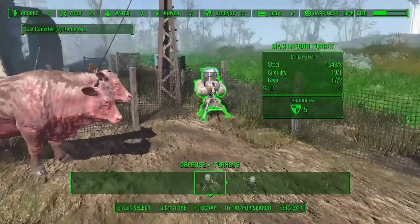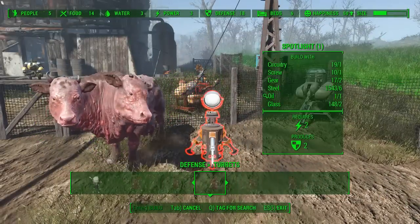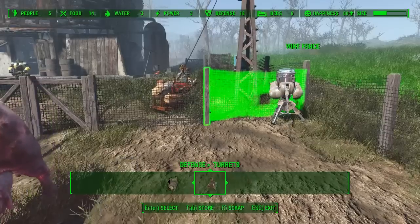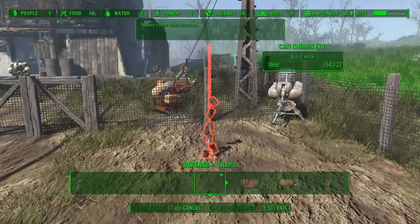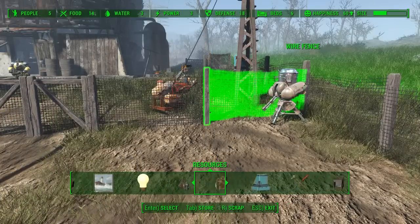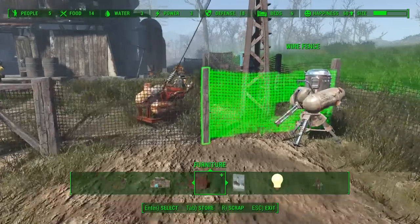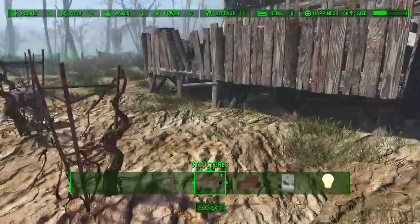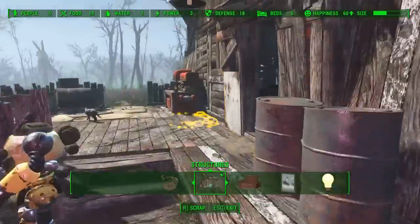What else can I do? I could do like a laser — oh it's a spotlight, don't really want to do a spotlight though. Traps — can't. Chimes — no, I don't really feel like going out of my way for that. Decorations. Structures. I'm just trying to think of like what weird shit can I build around here.